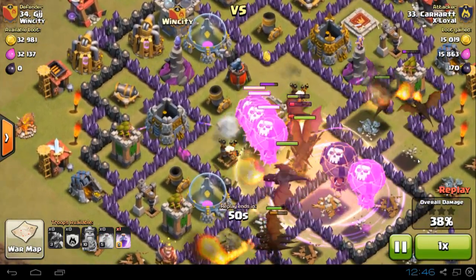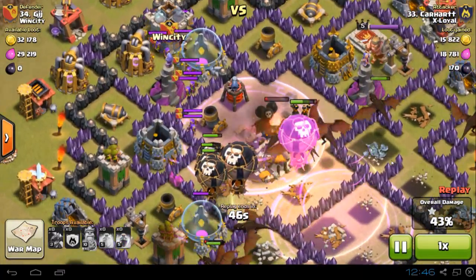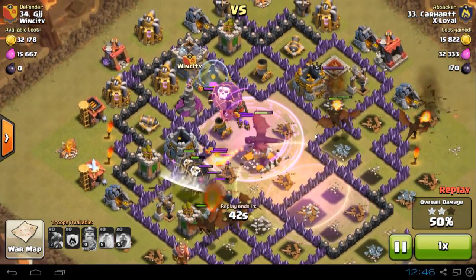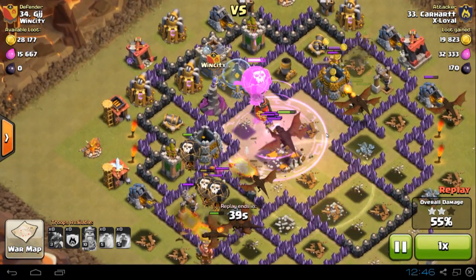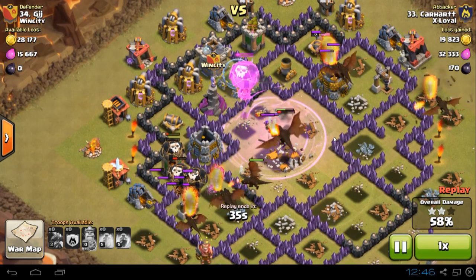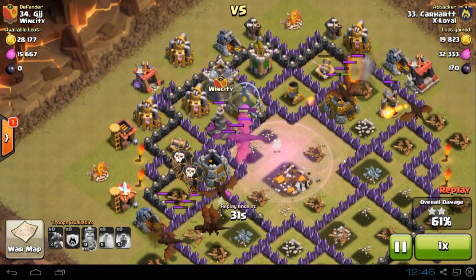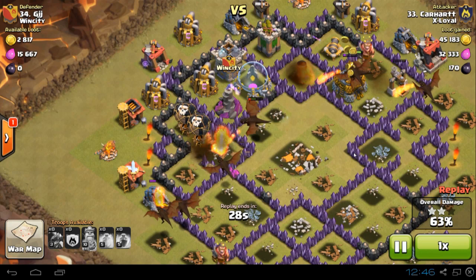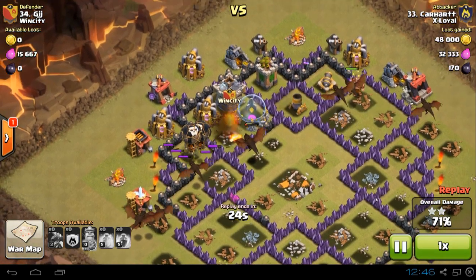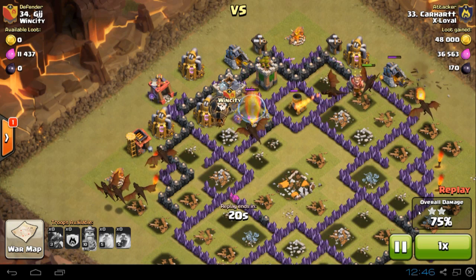As you can see, the loons are going to the centre under a heal spell as well, to knock out those air defences, which is really crucial. Once you get those air defences down, you pretty much have won the raid against the base. Another good thing about Drag Loon raids is that you don't have to lure the clan castle troops. If deployed right, the dragons should take care of the clan castle troops. Also, if the air sweeper is facing one way that you're worried about, maybe come from behind the air sweeper so the air sweeper effect doesn't affect the dragons. So there's a good three star by Carhart.